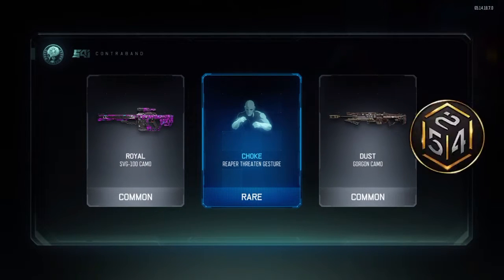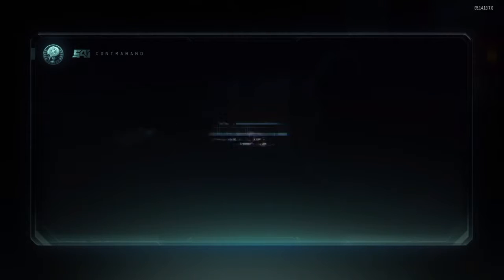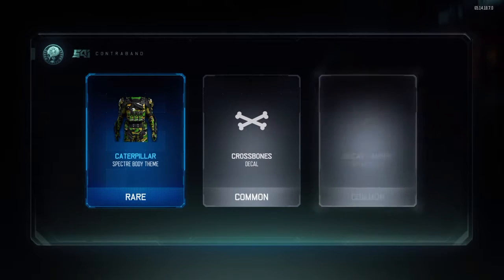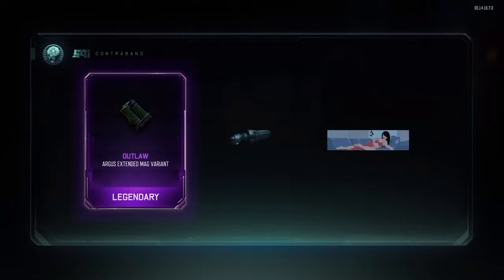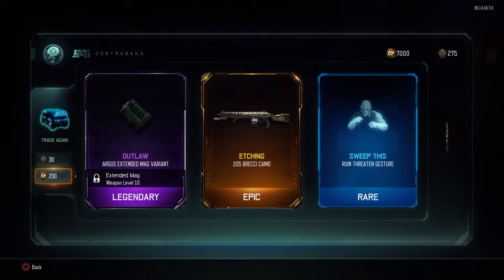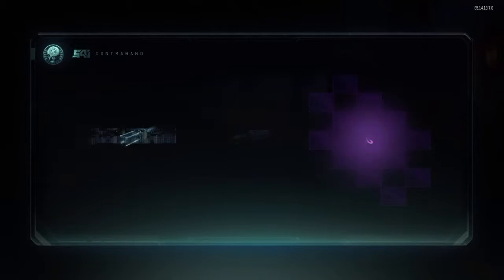Back to the double commons. Stop with the double commons, that's not fun. Etching for the 205 Brecci — the Brecci is actually a beast, but the Etching camo is not the best.